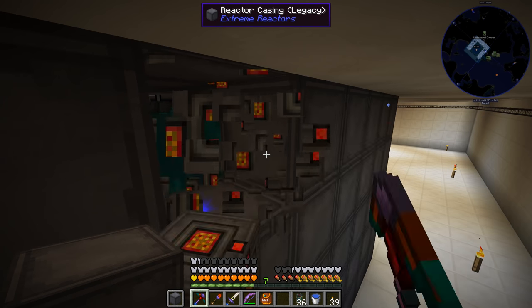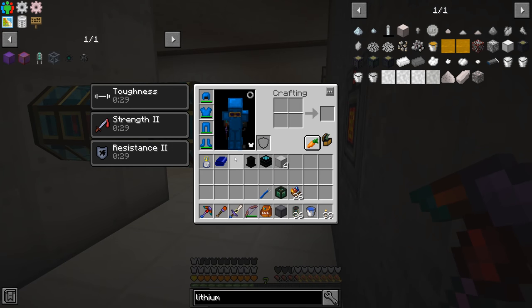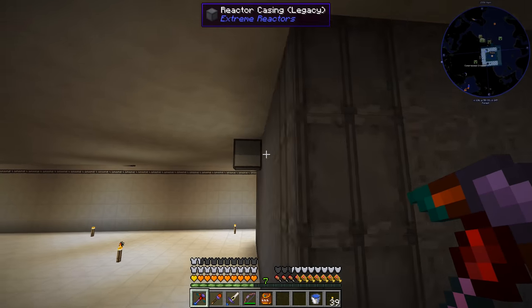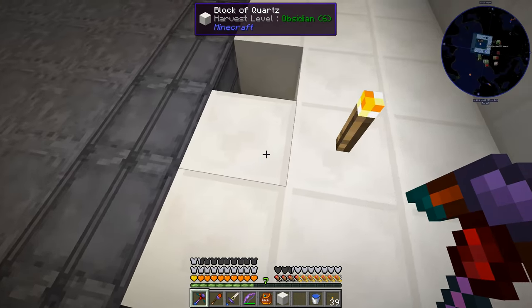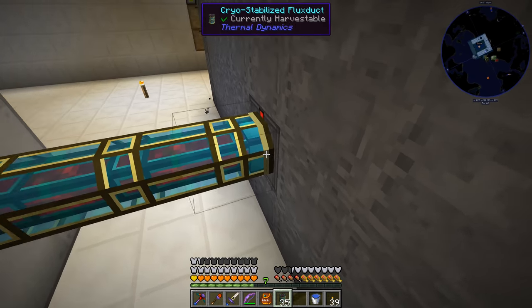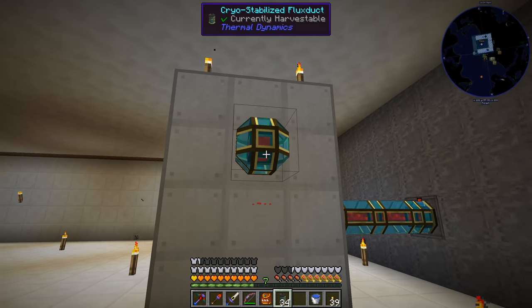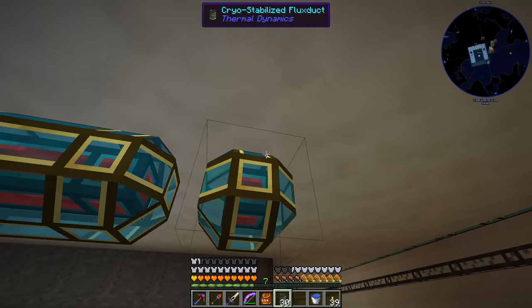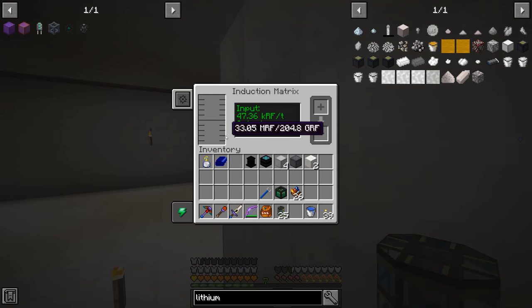The reactor is now off so we need to go turn it back on upstairs. Coming up, turning the reactor on - the computer is still working. We should be generating power. Now if we connect this we should start filling up. It looks like we're inputting power - input is working, we're not outputting any power but we are inputting. It says receiving 42,000 per tick.